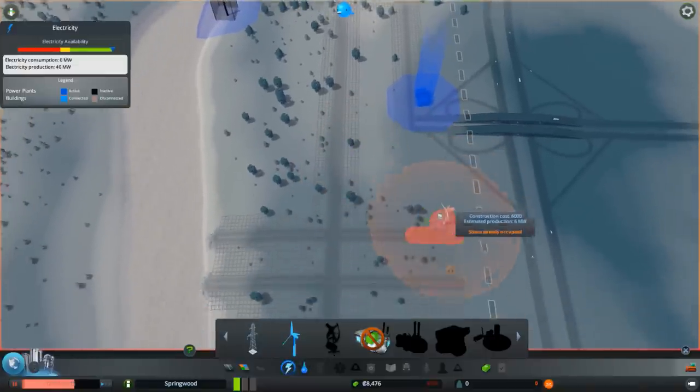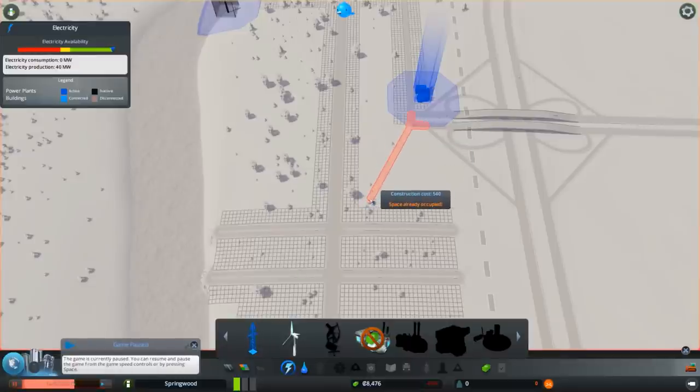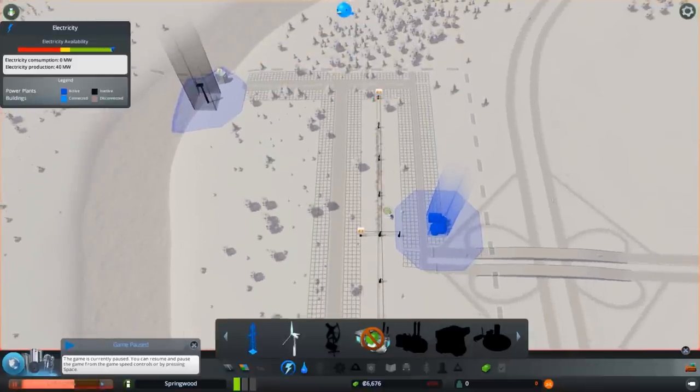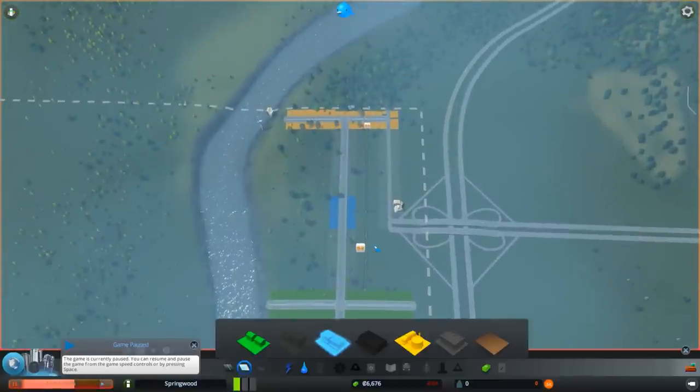We need to be efficient here and not use too many water lines. We need to expand it to this side a little bit to cover all. That looks good — this area has water now. Last but not least, we take electricity — you can see what is blue is powered. We drag it from here. Here was our commercial zone and we're going to bring it down here and also up to our industry. This is a pretty decent start — let's run our city and see what happens.